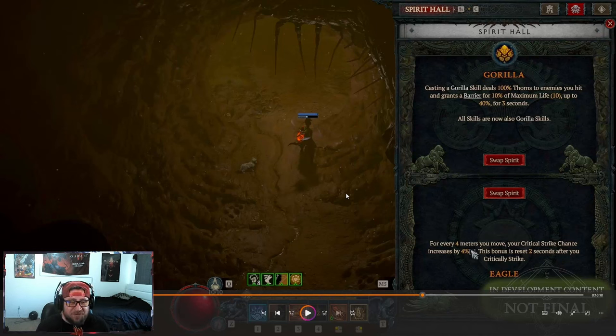What's up guys, War here, welcome back to the channel. Today I'm breaking down a deep dive into the Spirit Hall, which is the Spirit Born's class mechanic or class ability. We're going to talk about all of this, get into the deep dive, how you can intertwine these, mix and match, and how powerful you can create this character in Vessel of the Hatred expansion.